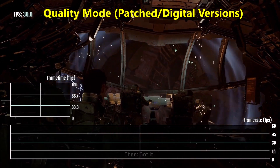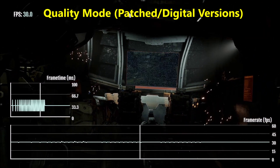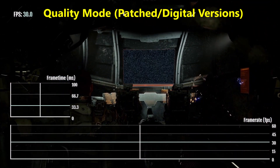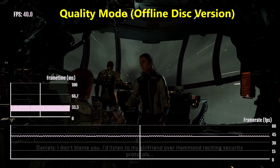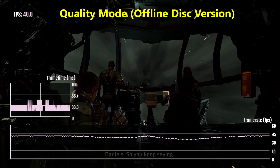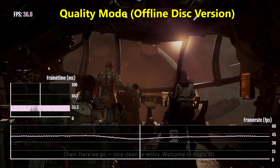With the Dead Space remake, it actually wasn't always 4K 30 FPS for quality mode. In fact, if you install the game offline on the disc version — meaning you install it without any updates, no patches, no day one updates, nothing — then that version of the Dead Space remake actually has an unlocked frame rate in quality mode. You can go above 30 FPS, and you could arguably say it's better that way.